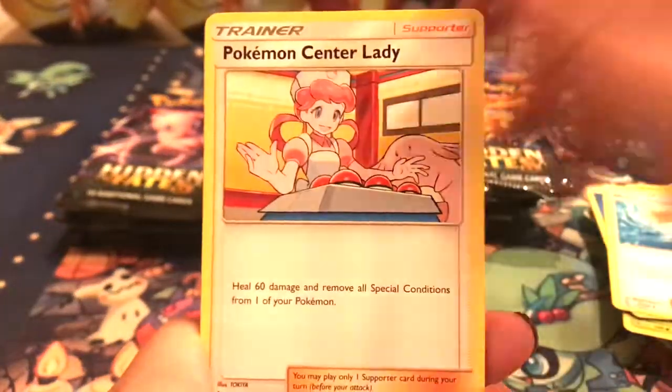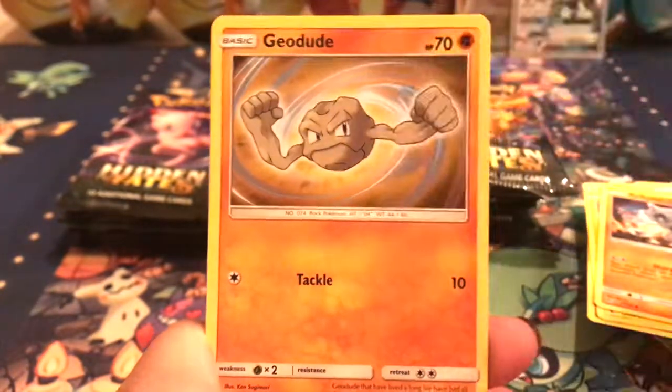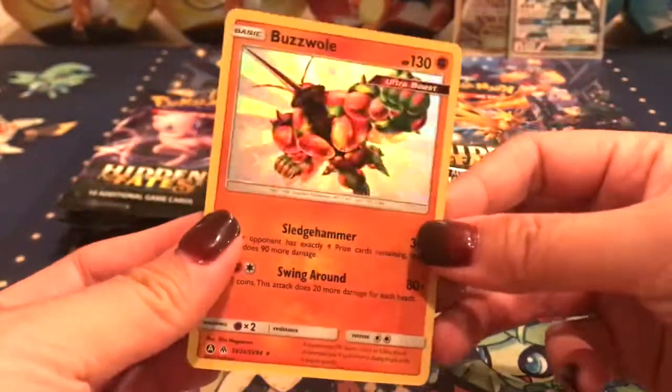We've got a Jolteon Reverse and a Brock's Grit hollow. We got a water type — got a Metapod, Coughing, Voltorb, Cubone, Geodude, an EV, a Buzzwole shiny — very cool.